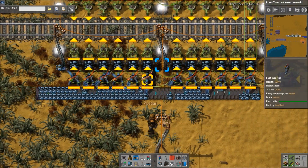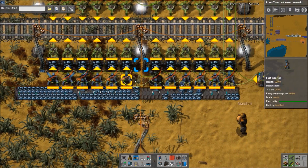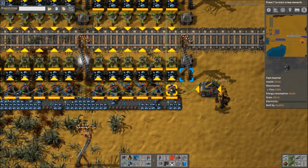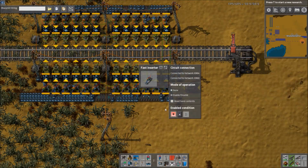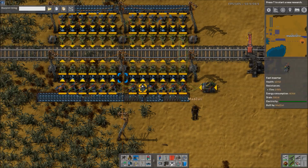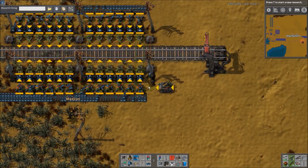To prevent something like that, you could just set it to whatever particular item you're using — in this case, iron ore. Or just use filter inserters, too — that would work.